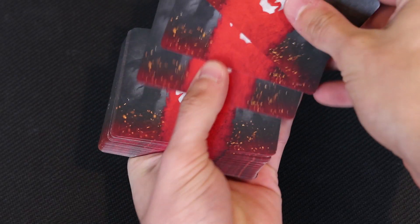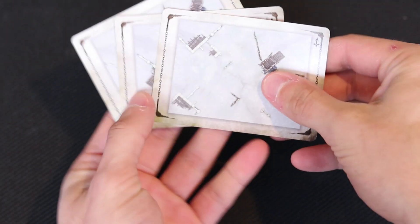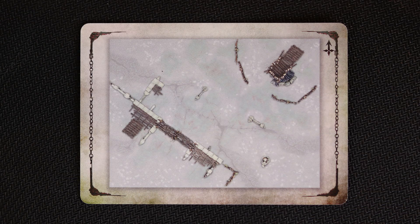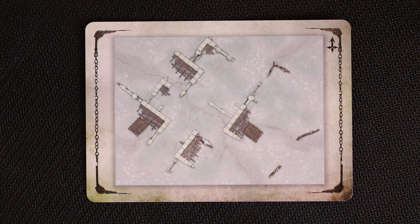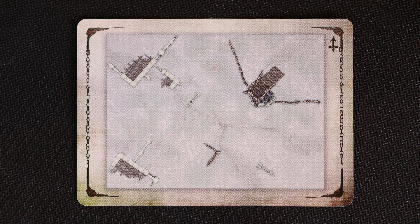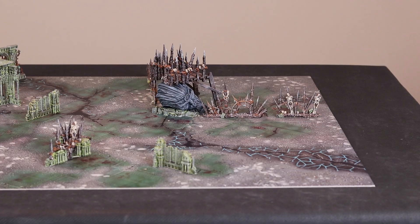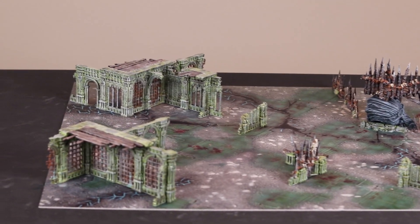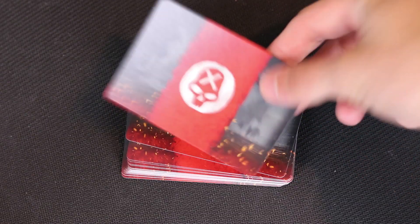For the terrain, we flip three terrain cards. Then the adversary, the Saigor monster, selects which one we will battle on. Think of it as the Saigor's home turf — this is where he lives and hangs out with his friends. Out of the three cards flipped he has chosen this one. Here is the battlefield all set up.